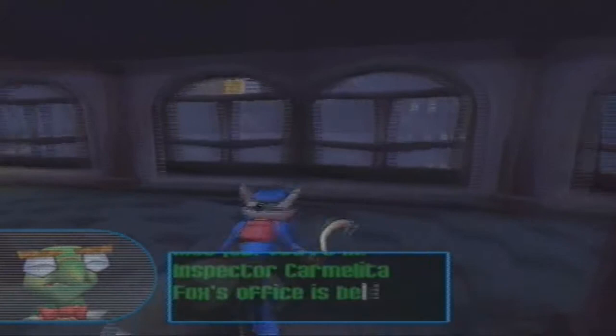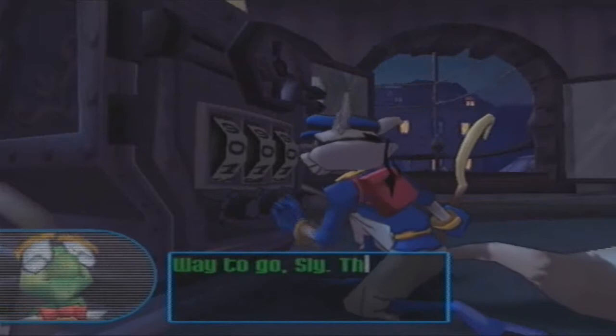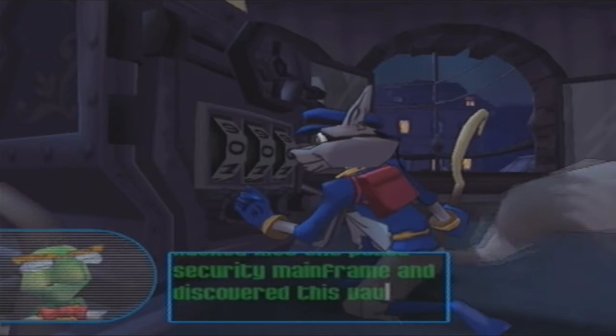Way ahead of you, Bentley. Nice job, you're in. Inspector Carmelita Fox's office is behind the red door. So let's just sneak into Carmelita's office and get the police file. Way to go, Sly. This is where Inspector Carmelita Fox stashes all her important files. I hacked into the police security mainframe and discovered this vault's combo.